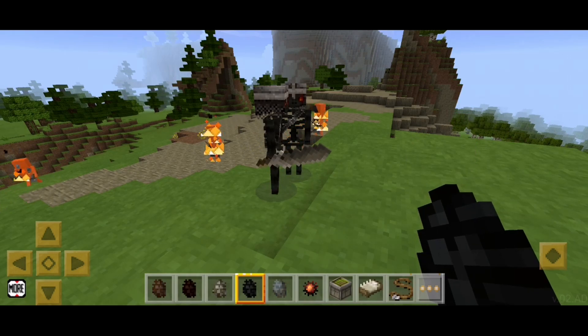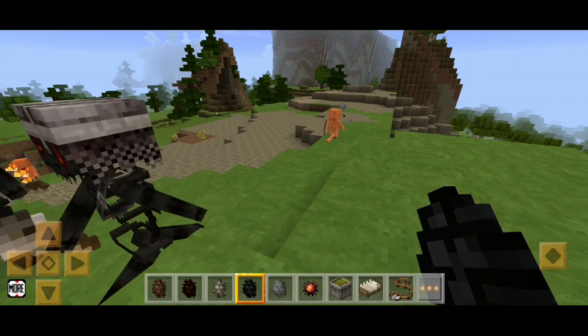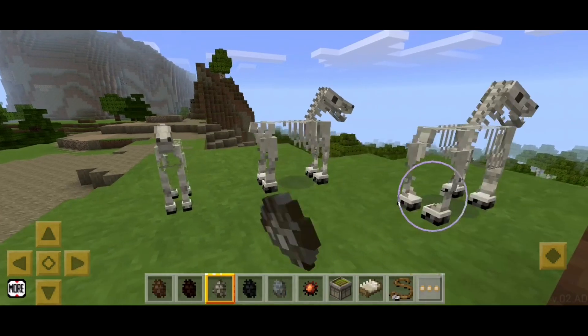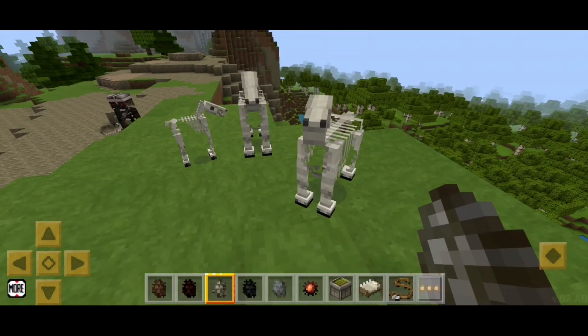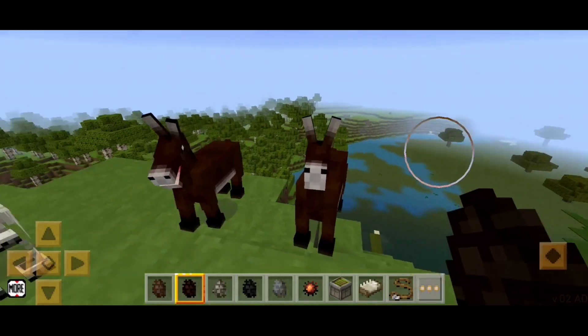Now let's look at the wither skeleton — you look nasty! Wither skeletons live in the Nether, but we didn't have a spawn egg for it in Craftsman I think, so it couldn't be spawned before. Also skeleton horses — pretty ugly still. I don't know how you even get them naturally, but I prefer normal horses, they are much nicer.